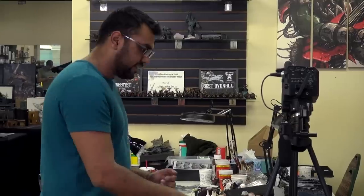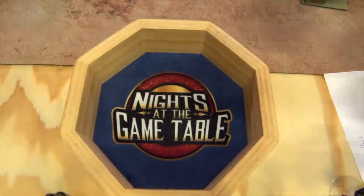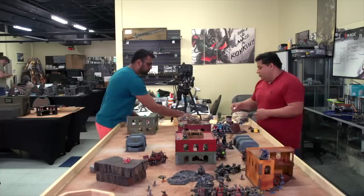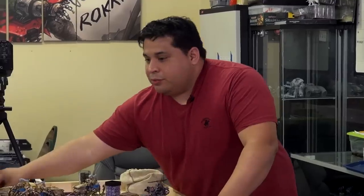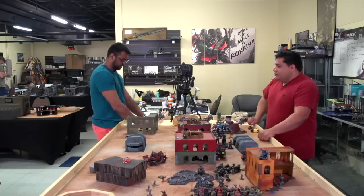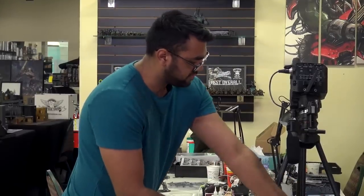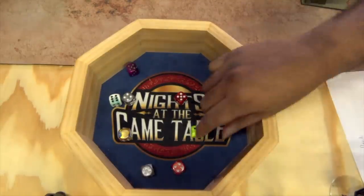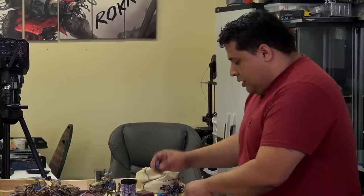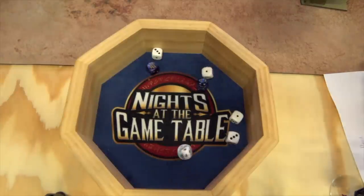Over here the Boys fight — Nob with Big Choppa: three hits, threes to wound — three wounds minus one AP, three four-up saves. He's alive by two wounds. Nine regular Boys fight, using my reroll to hit but not wound yet — seven armor saves for that dude at three-up. None fail — the Librarian survives.